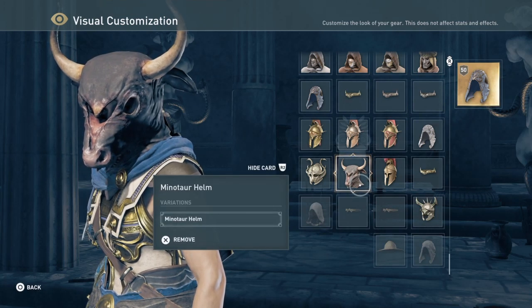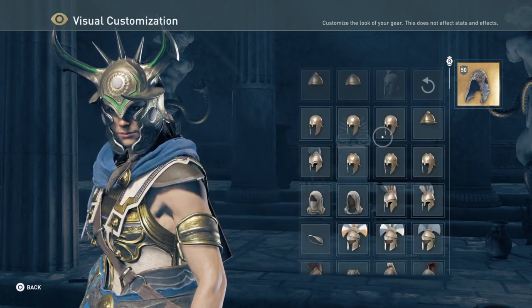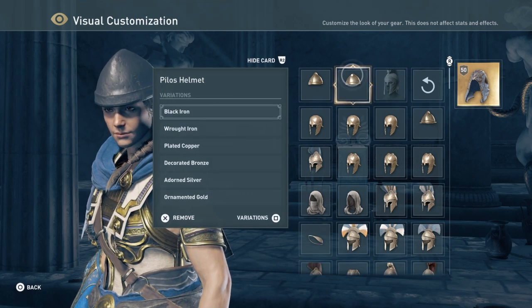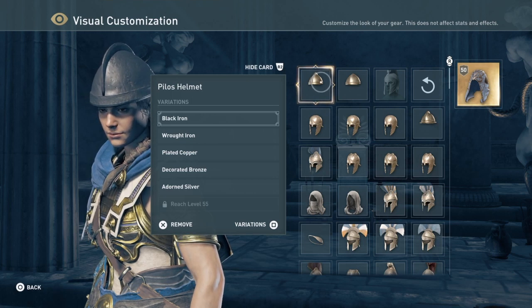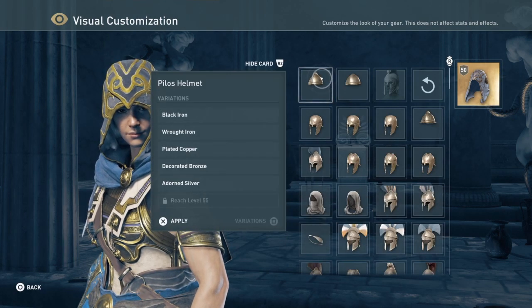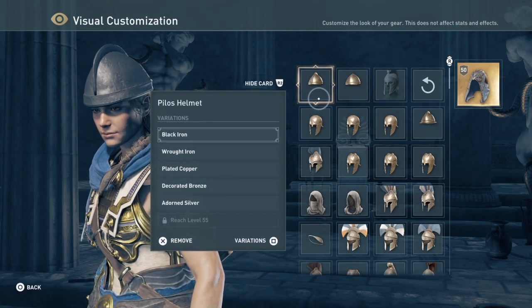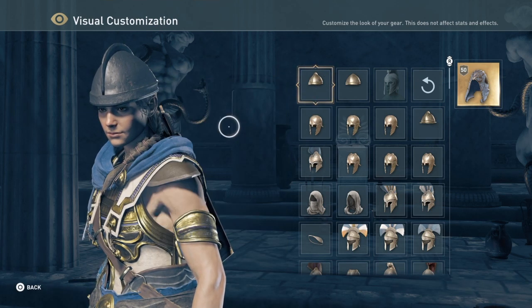So you get to design exactly how you want your character to look without losing any of the attributes of that gear. You have to go and get all these items — these are things you're going to be picking up here and there. That's how you get all the different customization items, and there are other customization items you can get when you reach new levels.